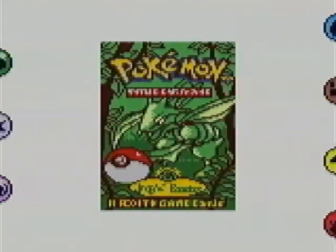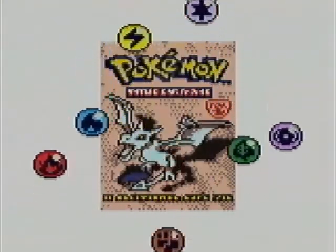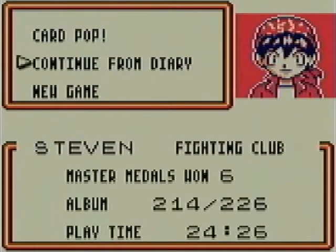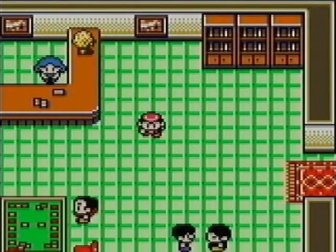Hey everyone, and welcome to part 27 of our playthrough of the Pokémon Trading Card Game for Game Boy. So our last part, we actually lost to Imakuni. The first thing I want to do - every time you start the game up from power off, he'll appear somewhere.